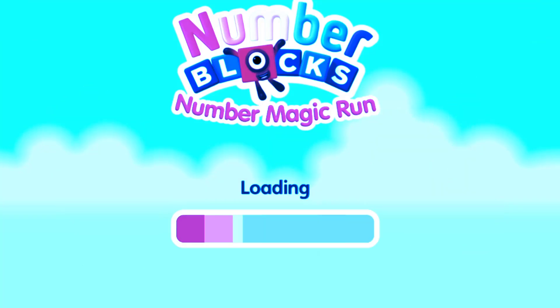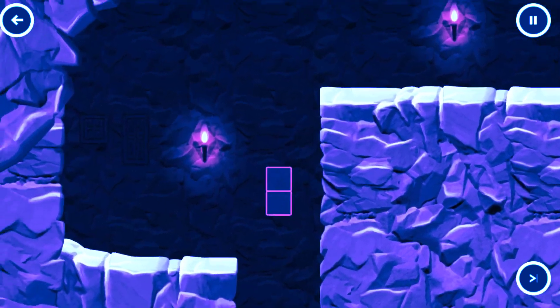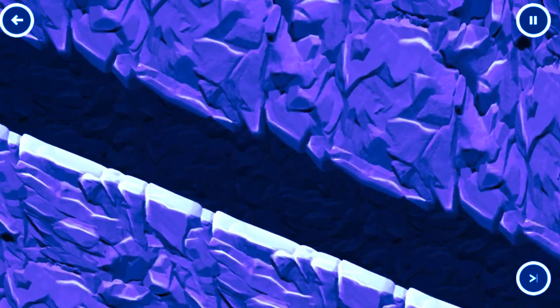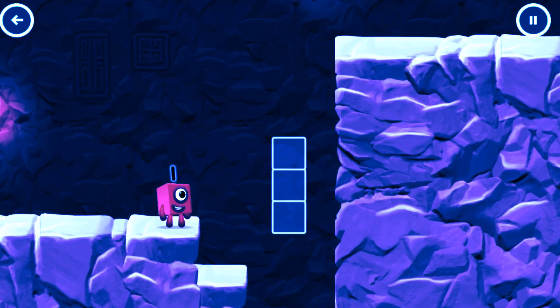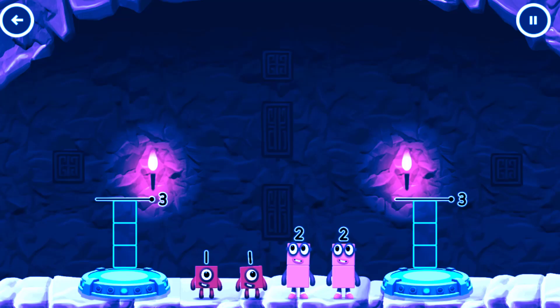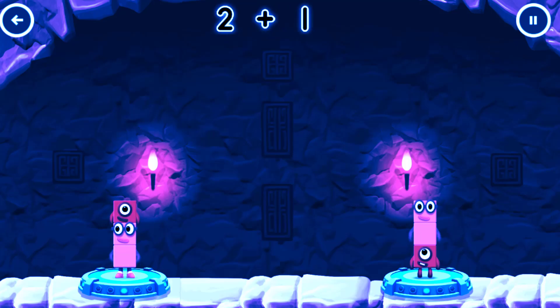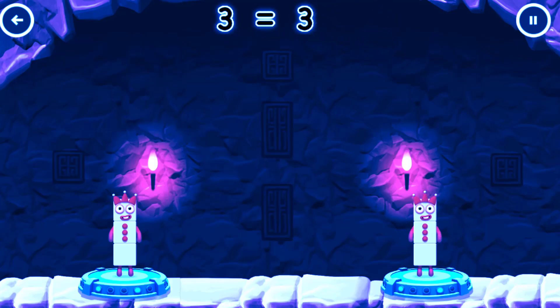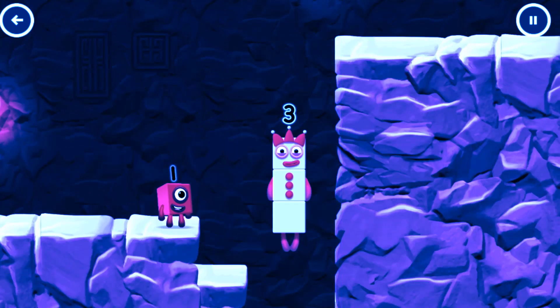Select level — pick an adventure! Share the number blocks evenly to make 2 groups of 3! 2, 1, 1, 1, 2. That's right! 2 plus 1 equals 3. 1 plus 2 equals 3. 3 equals 3. Yes!